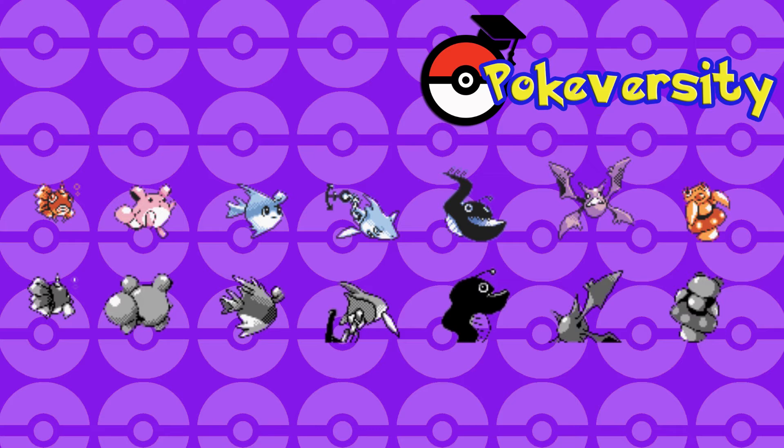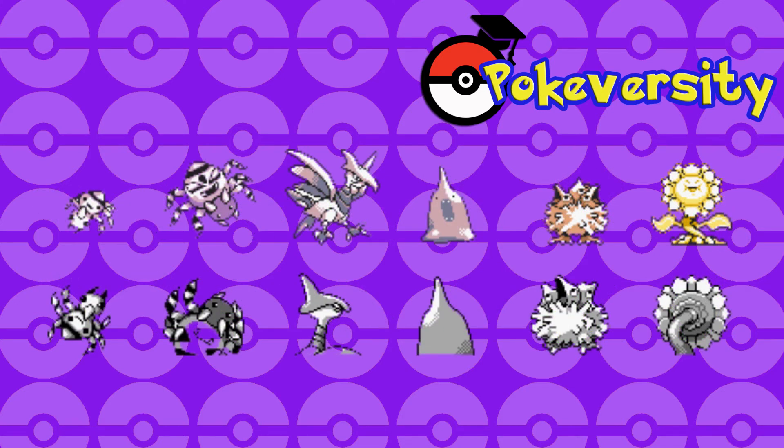Next up we've got Crobat, which just looks like Crobat — the sprites are a little bit different but the actual design is exactly the same. Then we have a Paras pre-evolution for some reason — I don't know why we'd have one, but this thing is awesomely cute, so sure. Then we have Spinarak and Ariados — their sprites have changed a little bit, it's more of a top-down look as if they were climbing on a wall. They look okay. Then we have Skarmory, which looks very similar to what we got in the end game.